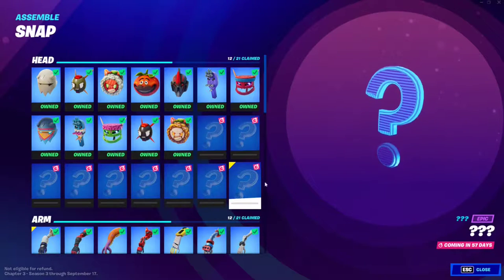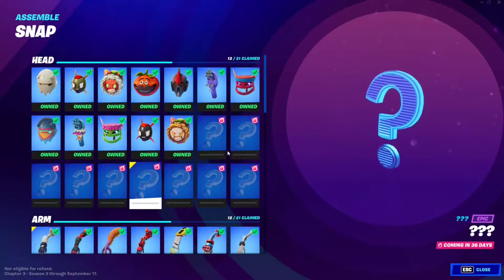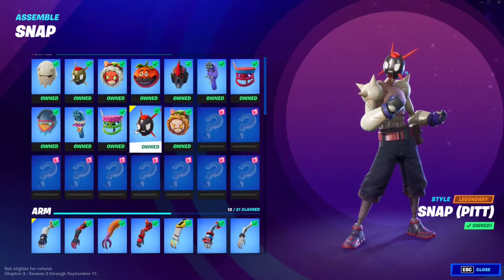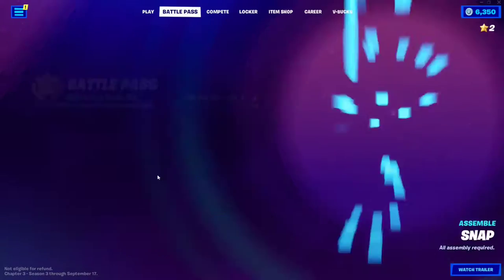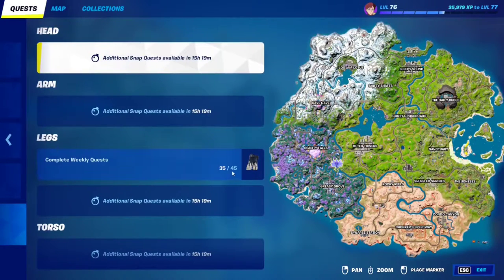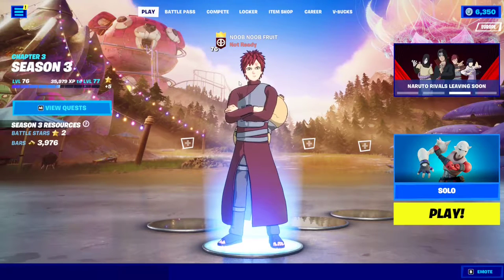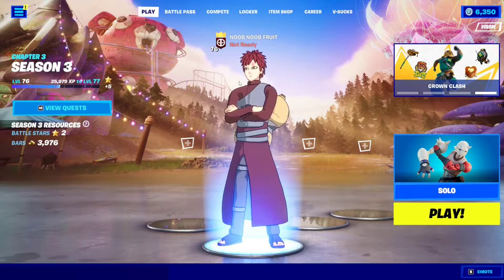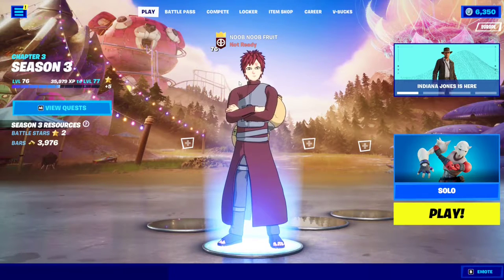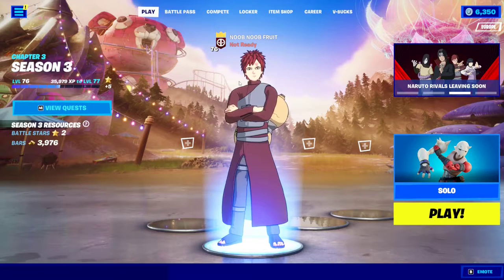Every week is going to have a different cosmetic you can unlock. This one unlocks in 57 days, this one in 50 days — there's a difference of 7 days between each, so these are the weekly quests. I already completed some of them. If you go to Snap, it says complete weekly quests — you need to complete 45 of them. Starting now it's going to be all about the weekly quests — organized and timestamped just like the Tovar tokens. Here are all the weekly quests for Fortnite Chapter 3, Season 3.